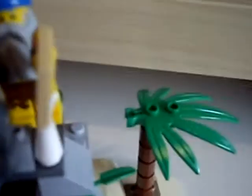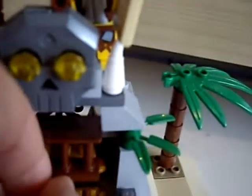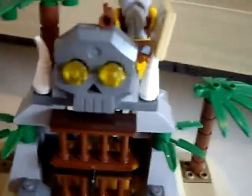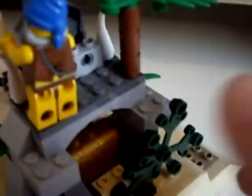Moving on to another feature, which is this door, which can be removed like so. There's also a secret entrance round the back — you just push this little palm tree out of the way, like you're sneaking in to steal the treasure. They probably don't know about it.